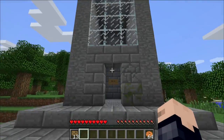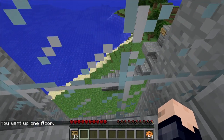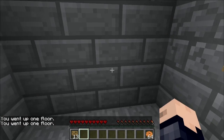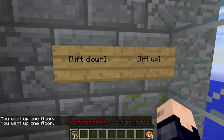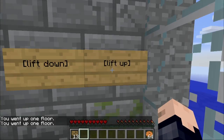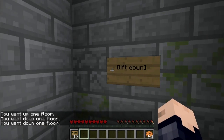I have over here a larger structure to show it off. We lift up one and you can see that we did move up. Then I have another lift sign and you can kind of stagger them by just placing a sign right next to it, and you can go up and down floors pretty quickly.